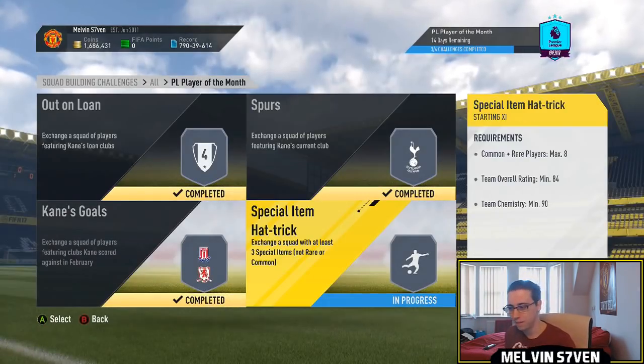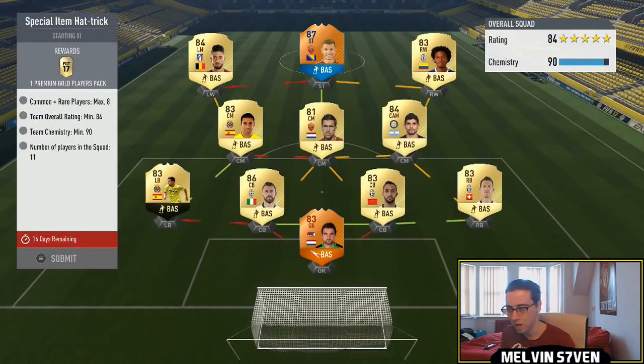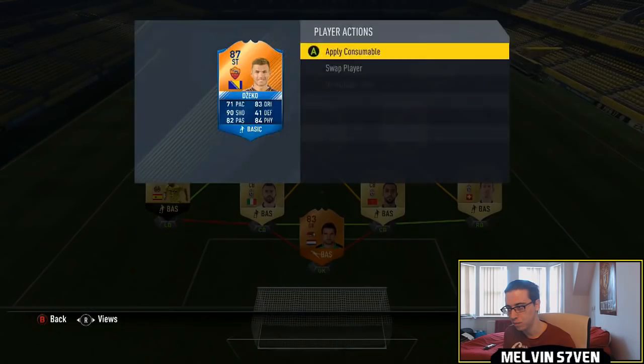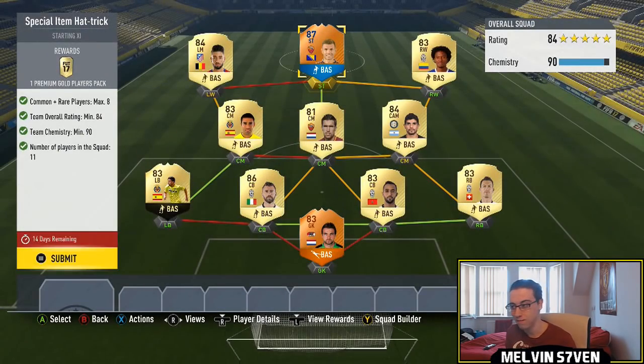Not really that expensive either. And then the last one, which is Special Item Hat-trick. I had an untradeable Dzeko, so I'm just going to use him — he fits for me. Of course, if he doesn't fit for you, you can just get two 84-rated Serie A players. For example, Baka is 84, and I'm sure there's a central midfielder that isn't Nainggolan that you could use. Or you could just use Pjanic — he'd be cheaper than Nainggolan.